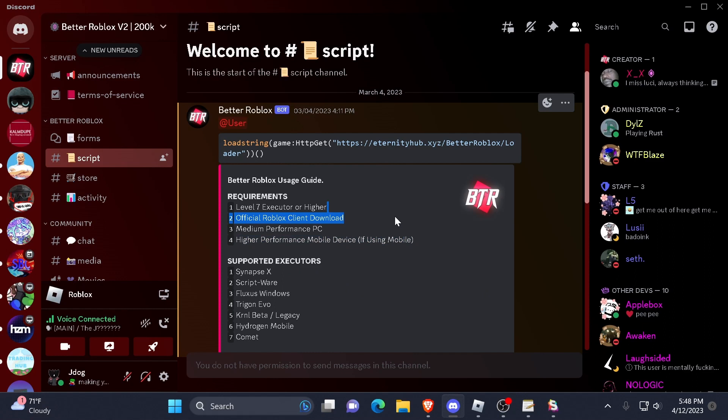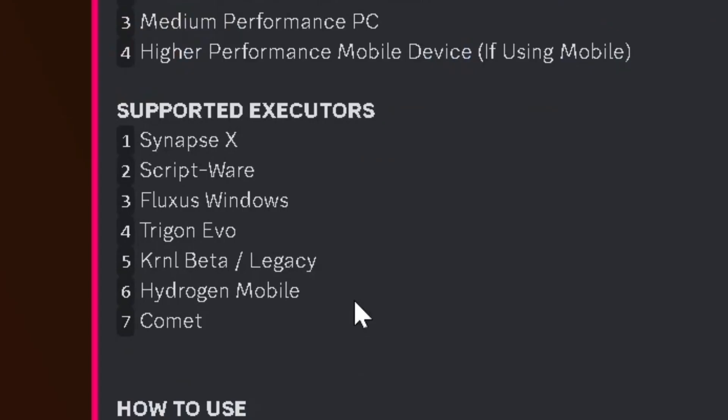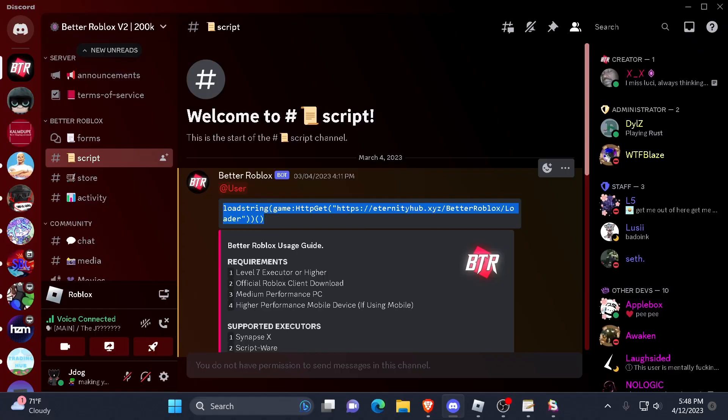First of all, who the hell uses mobile? Anyways, if you're using the supported executors, why are you using a bitcoin miner? You should probably switch to those. Now, you want to grab the script, paste it in your Synapse, and then press execute.